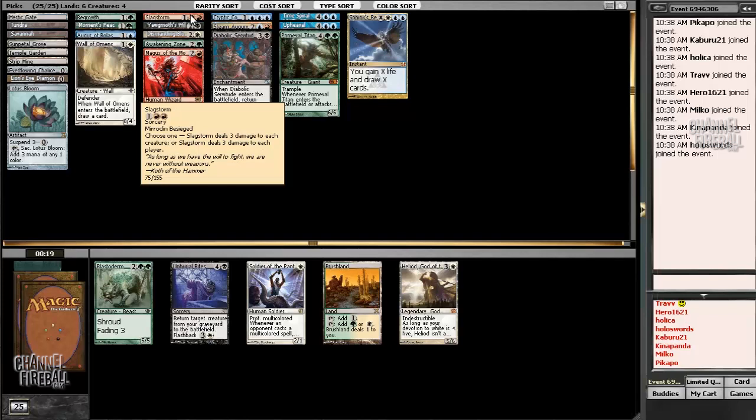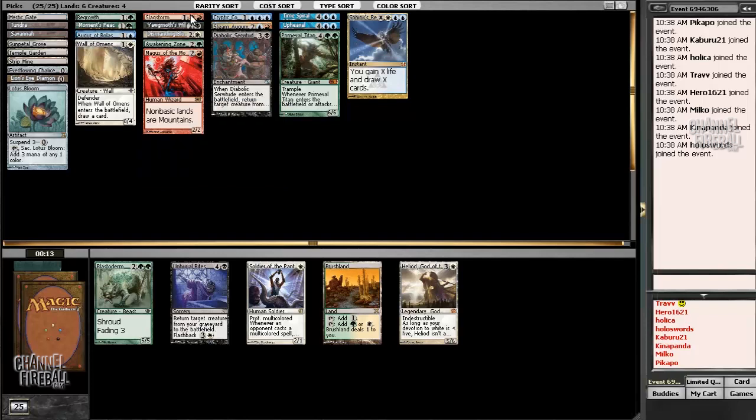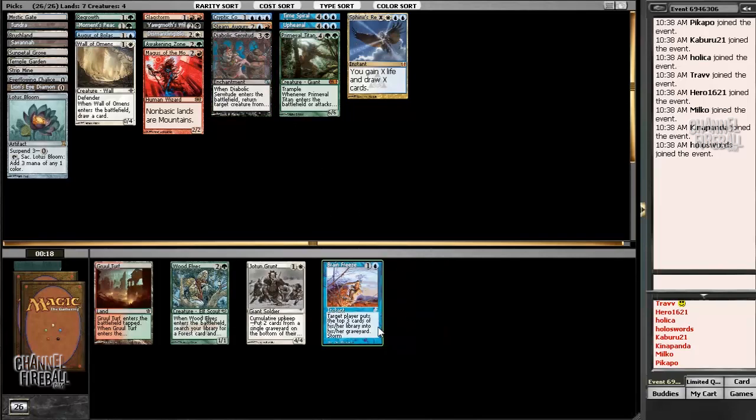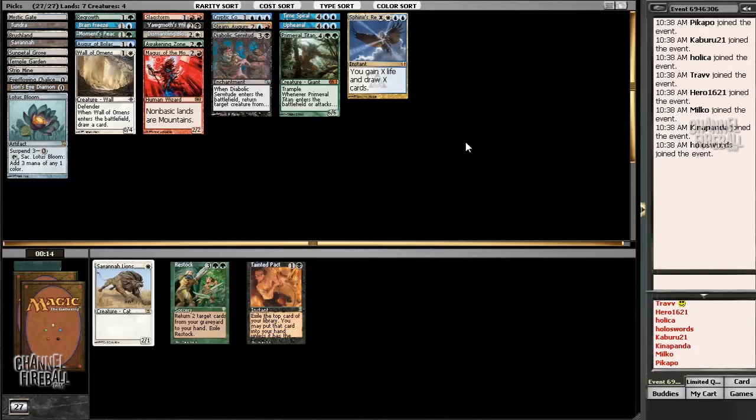Brain Freeze would be next pack — okay. Heliod just seems too slow. It just seems too slow, we don't have any devotion — it'd be a nice topper in a white weenie deck. I'm gonna take the Brushland. Brain Freeze came back — we're doing it! We're in it! We're doing it! Can't help it. We're going. Restock — sure.